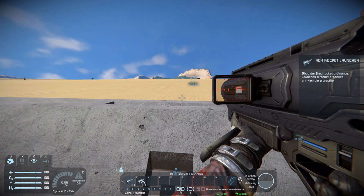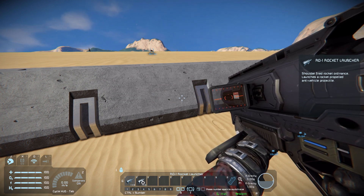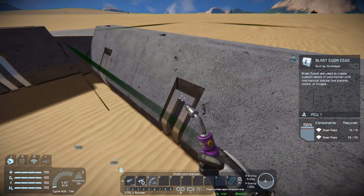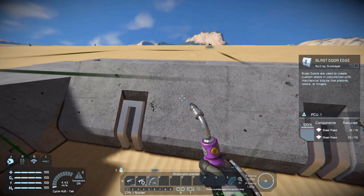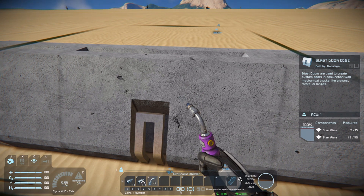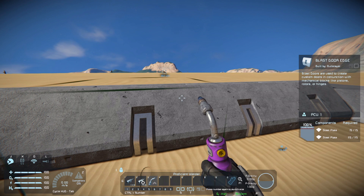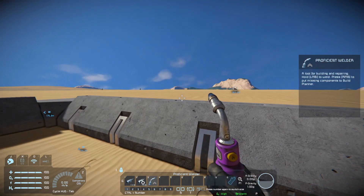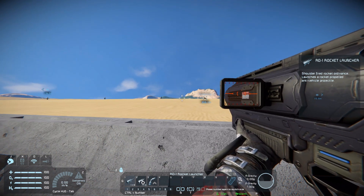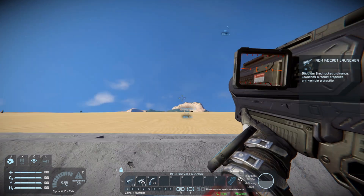The funny thing about vehicles in Space Engineers is that when blocks are constructed they're made out of components, and each component has a certain amount of HP that it contributes to the block's health. A steel plate is 100 HP, so these blocks would be whatever 100 times all that is. Different components add different amounts of health. Light armor blocks are the cheapest but also the weakest blocks, and that's what this vehicle is - it's made entirely out of light armor, designed as a quick response scouting vehicle.